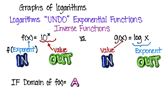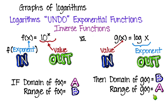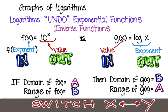This also means that domain and range switch. To find the domain and range of logarithms, just think exponentially but switch. If the domain of the exponential f is A, then the range of the logarithm is A. If the range of the exponential is B, then the domain of the logarithm is B. Every x and y switches — inputs, outputs, domain, range, asymptotes — everything switches.